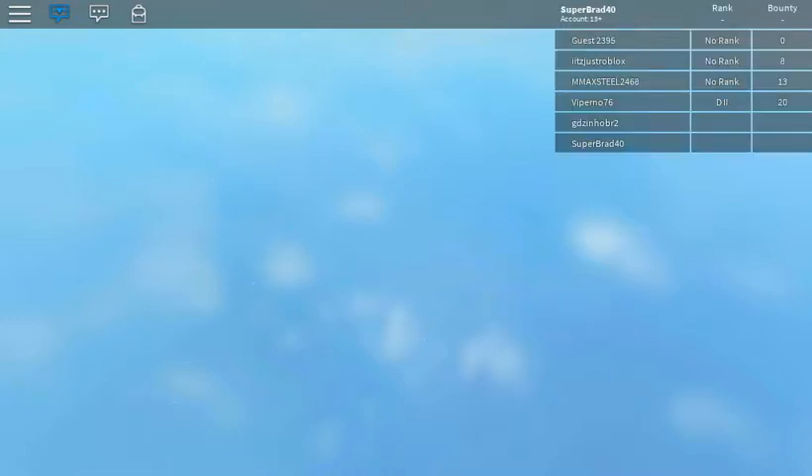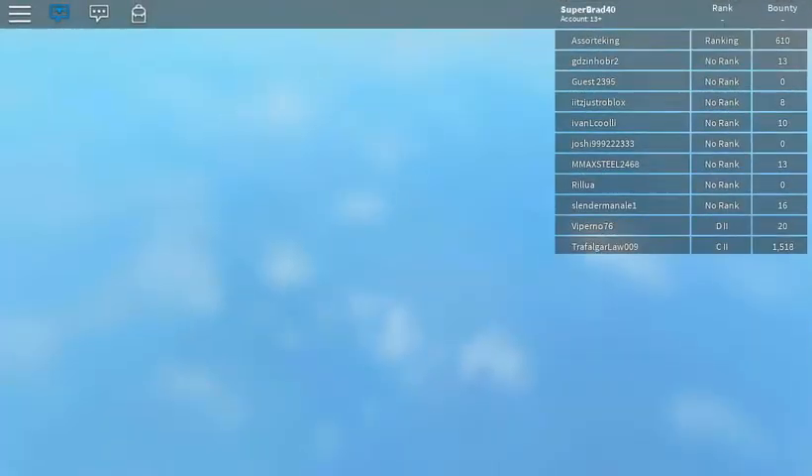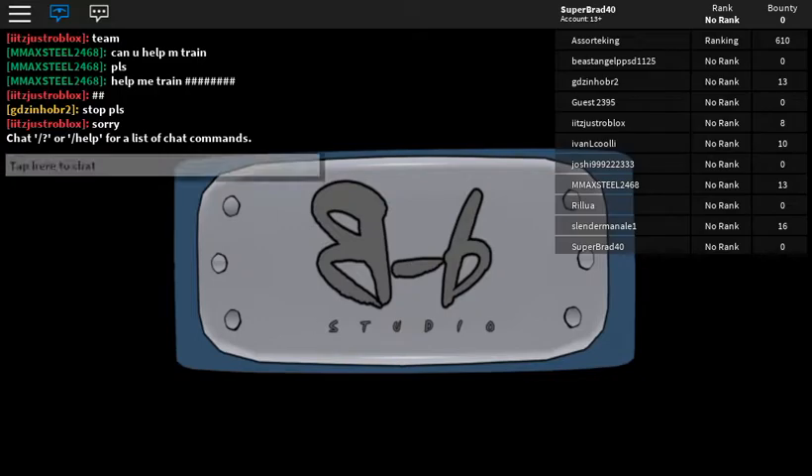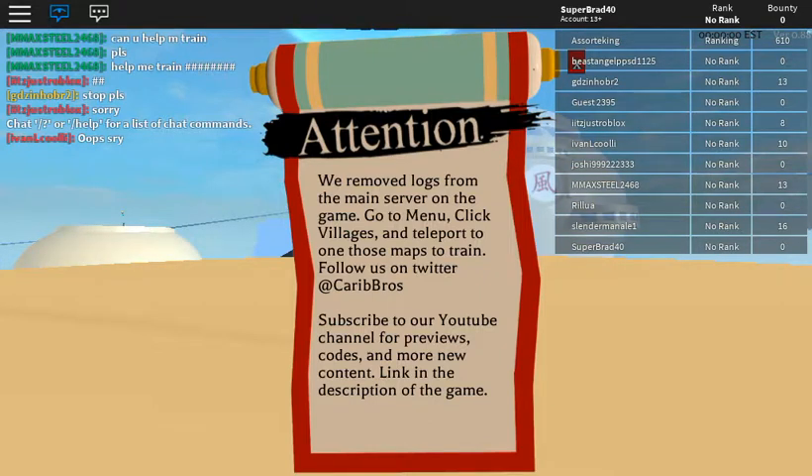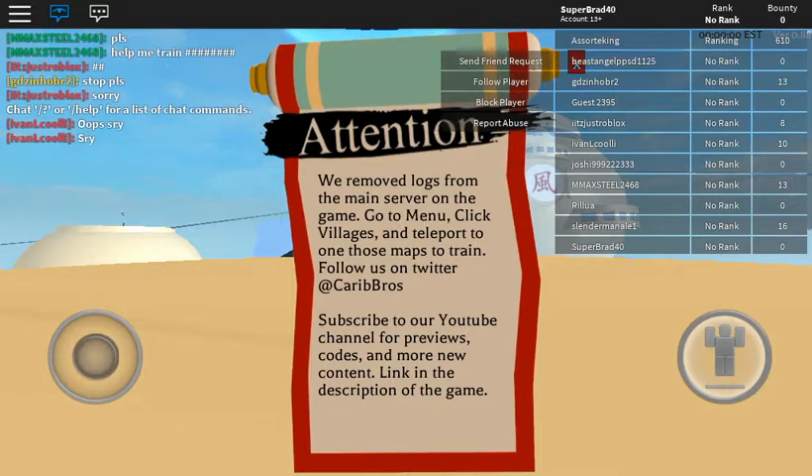My customization is complete. EJ's gonna love this episode. Sand — what's sand? Village hidden in sand, is that what it means? Because I need to know, I feel like this is important information. Okay, so we're building this back up — I didn't do this, just let you know. Remove logs from the main server on the game. Okay, that's nice.